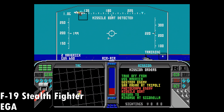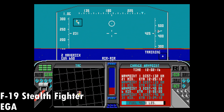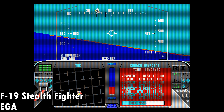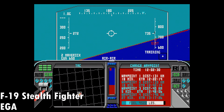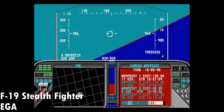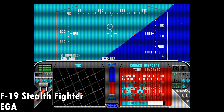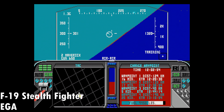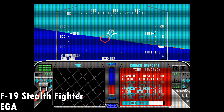Here we have F19 Stealth Fighter. This game supports EGA graphics, and the adaptive shader recognizes the resolution of the game, recognizes that it is EGA, and also recognizes the 4K resolution of the monitor, then adjusts everything in the background. We're getting a really nice image with those thick scan lines.